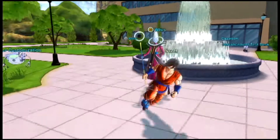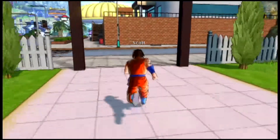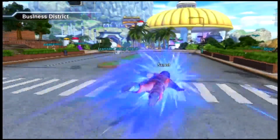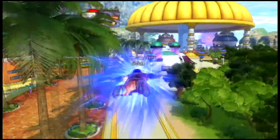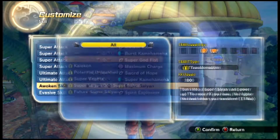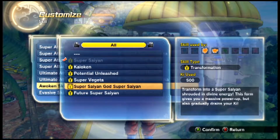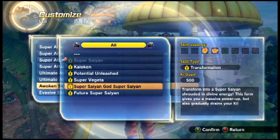I was expecting some special training when I had to spar with Whis, Super Saiyan Blue Goku and Vegeta. Who cares? I freaking got it! Super Saiyan — transform to Super Saiyan, shrouding in divine energy. This form gives you a massive power-up, but also gradually drains your Ki!